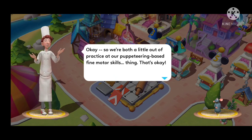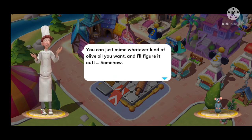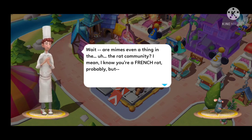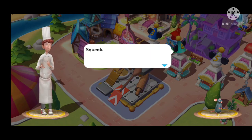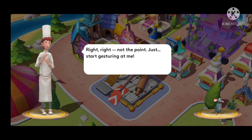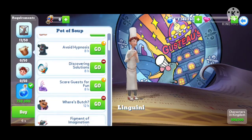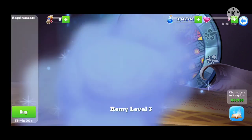We are both a little out of practice at our combined finer motor skills thing, but that's okay — you can just mime whatever kind of olive oil you want and I'll figure it out somehow. Wait, is miming even a thing in the rat community? I mean, you're a French rat probably — sweet, right? Not the point, just start. So both Linguini and Remy tokens will be Epic for this quest.